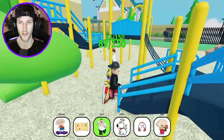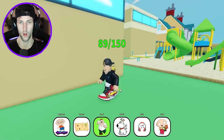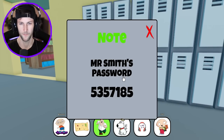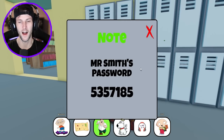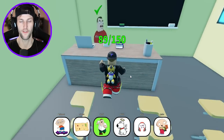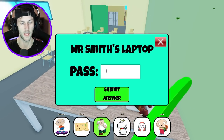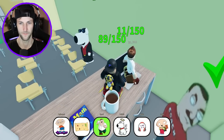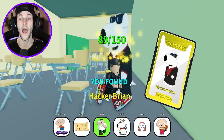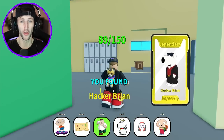I knew it all along. Click that key, dude — we're going to unlock these together. We can do this. What is the code? 5-3-5-7-1-8-5. Let's go — we got it! It spawned Hacker Brian. Another legendary — how exciting. The Nikes will give us the parkour of our dreams. Zardon the astronaut.